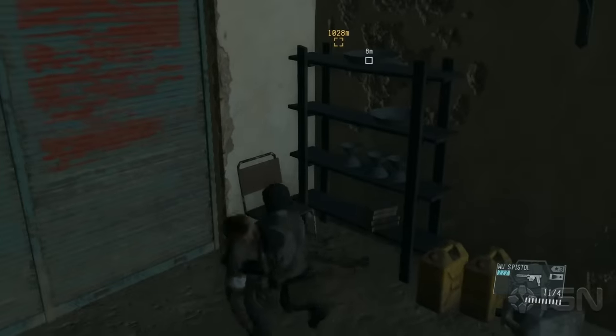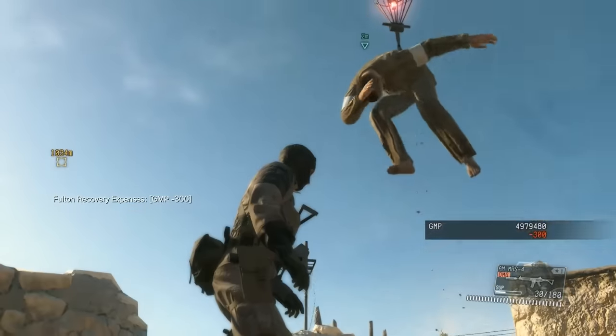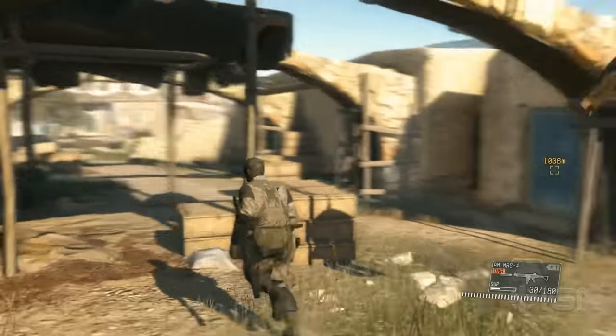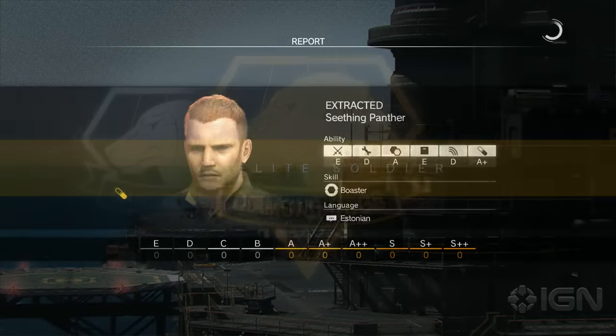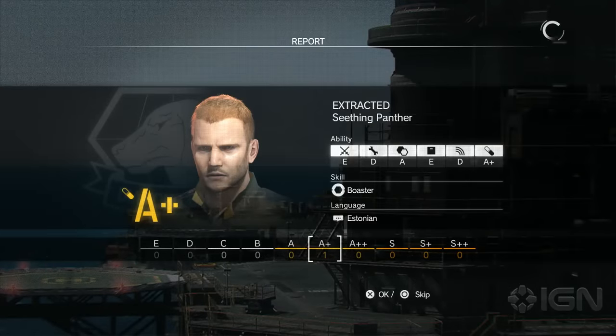Next up is something you probably became very familiar with if you played Ground Zeroes: rescuing prisoners from various mission areas. POWs usually have pretty high stats, making them a valuable addition to Big Boss' Diamond Dogs. And since you're doing them a pretty big solid by rescuing them, they're way more likely to join your ranks than an enemy soldier.